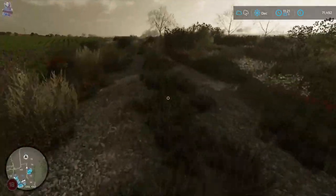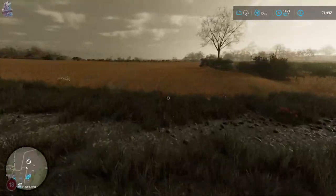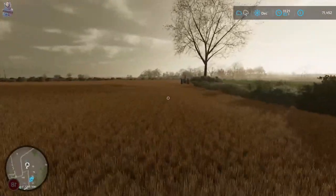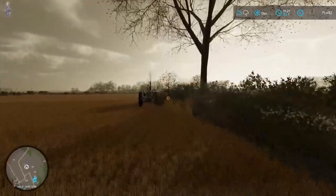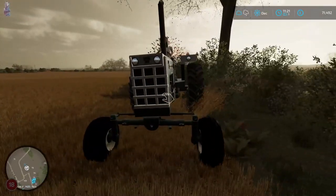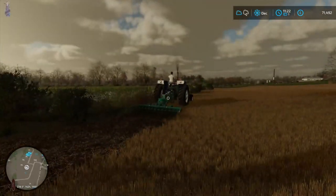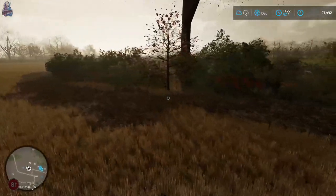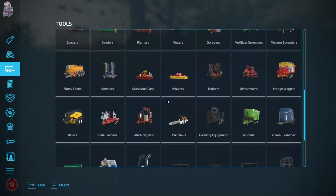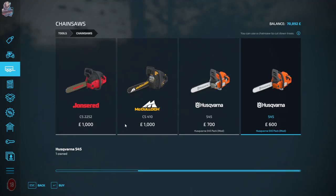I do need to get the mower out and come down here and get all this cut, it looks absolutely atrocious. Oh, she's there — must have heard me coming. Is it that little tree? I bet it is. We'll have to get rid of that little tree, it's an absolute pain. Sorry Linda, I know I will get this tree cut down. Do I have a chainsaw? I don't own a chainsaw. Let's buy a chainsaw — we'll have the Husqvarna. There we go.